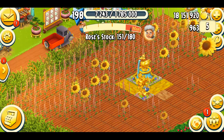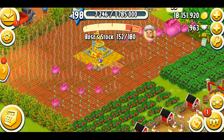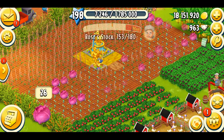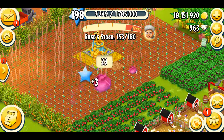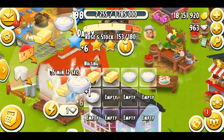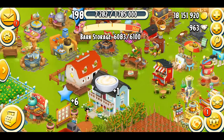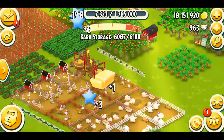I literally forgot to plant something! I'm really low on sunflowers so I'm going to plant some — when they grow they're going to look beautiful. I'm also going with some cabbage because I always need cabbage to make items. Let's make our dairy products, and then I was going to talk about the decorations.